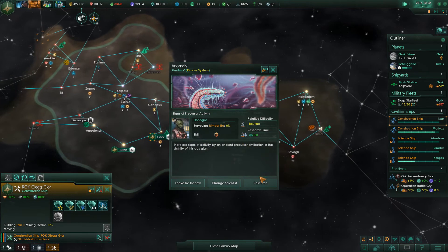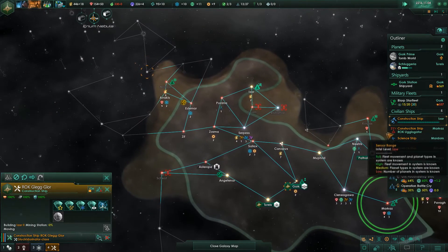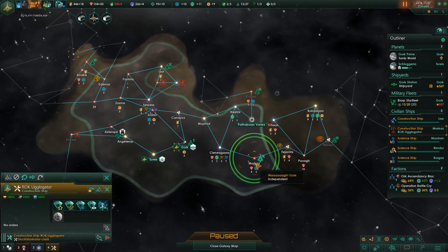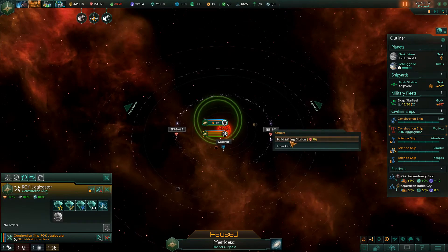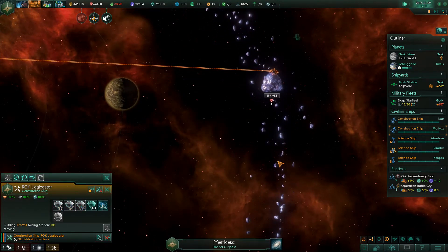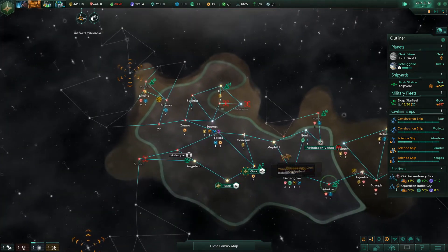Anomaly found. There's some activity from an ancient precursor civilization in the vicinity of this gas giant — let's go. You should get some mining stations, build a mining station. These are ice asteroids after all — what could possibly go wrong here?